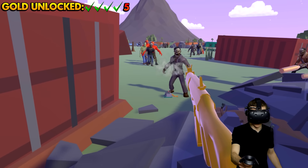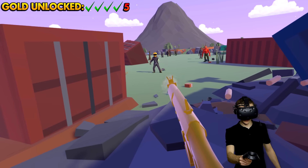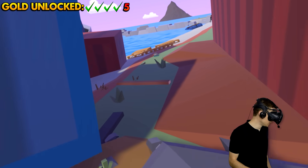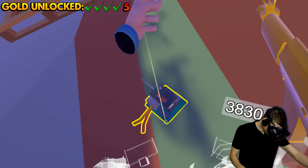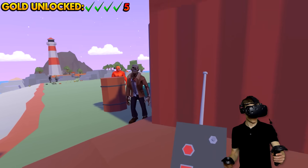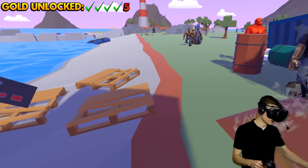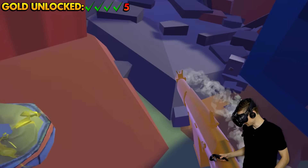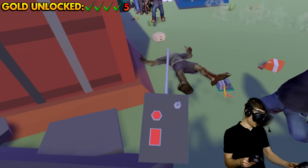We gotta watch out for these guys! They're all gonna come over here! All we gotta do is find the golden minigun! Maybe we can use this thing over here — what is this, a remote? It kinda beeped — that's probably a good thing! Maybe we gotta find some more remotes! We got another switch over here — that worked, it made another beeping sound!